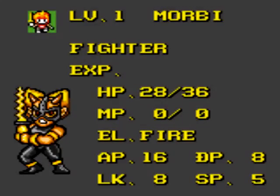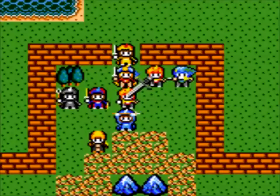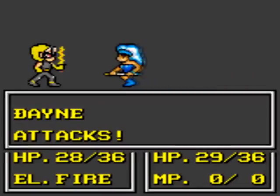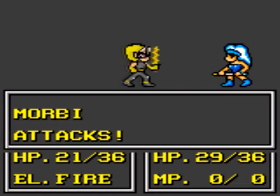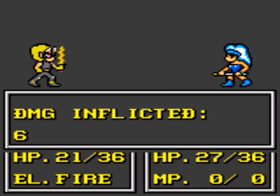Let's have the Water Lady go after him. Just so you know, the reason why all these characters are ganging up on the princess is because if she dies, it's game over.